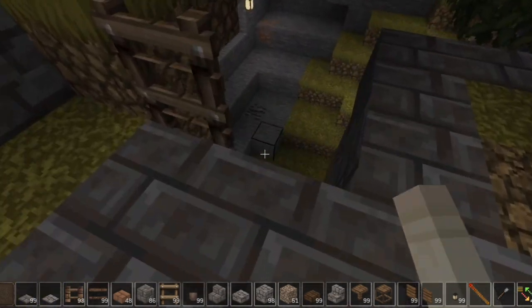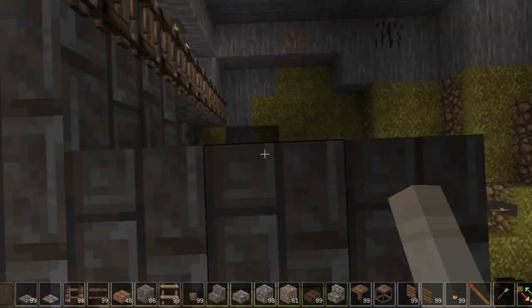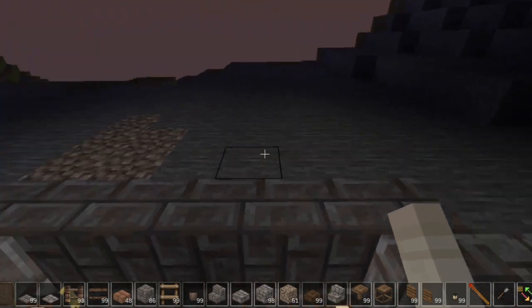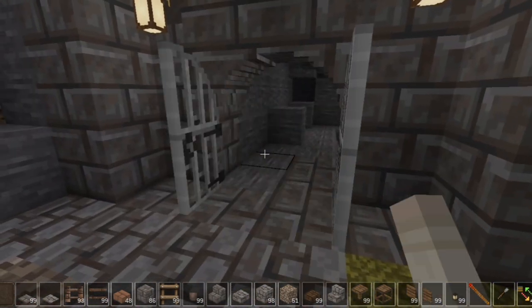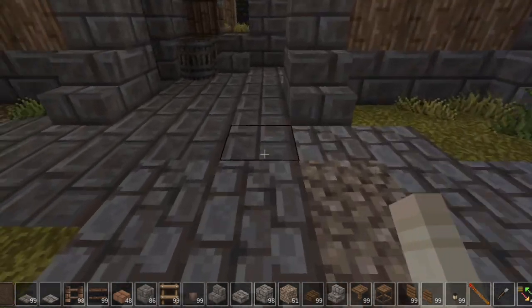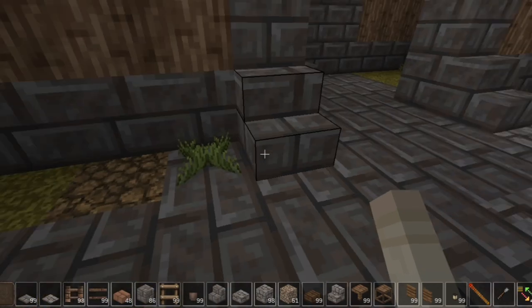This is going to be the royal mines. This was all existing and I spawned this house in so we can go down there. Because it is a royal mine I'm going to put something fancy in here, and then this is going to work into the mines — I'm going to utilize the mine carts and all the other fun stuff.